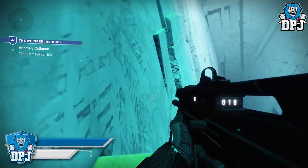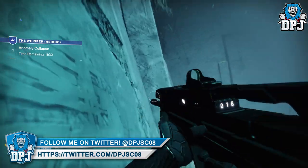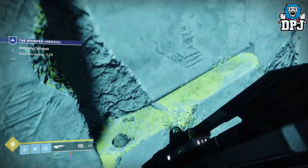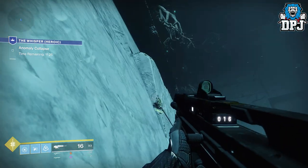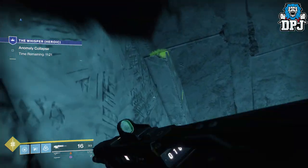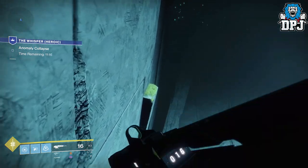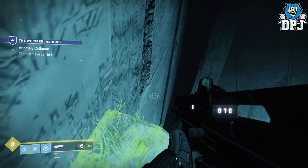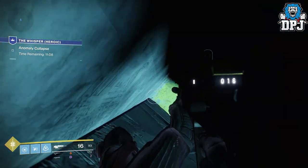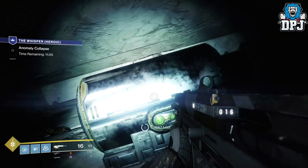This is me on probably my 20th attempt — though I think it was actually my second. The first run took so long I went back to orbit and started again. Once you make it, jump down onto the little grass platform, duck, and the fourth chest is right here.